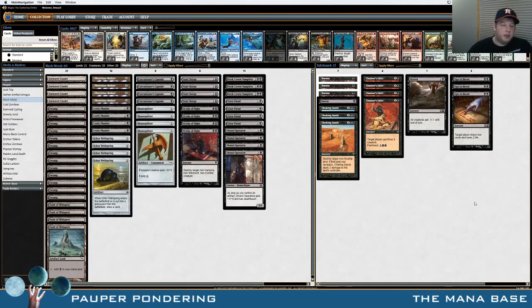We played black metal — here's how it went: we went two and one. We lost to elves, which we didn't really have a very good sideboard for. We were able to beat mono-white tokens by kind of aggressively putting them on the back foot, which is really what you have to do against those token decks. Then we beat a blue-black control reanimator deck that kind of looked a little bad, and we put the pressure on him — he maybe scooped a little prematurely.